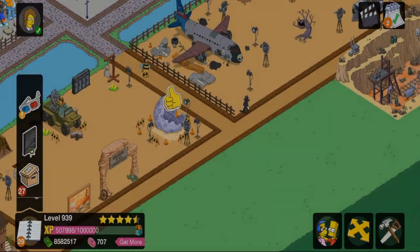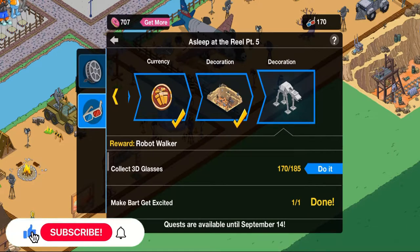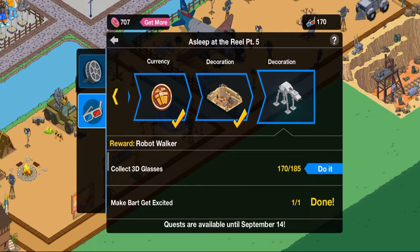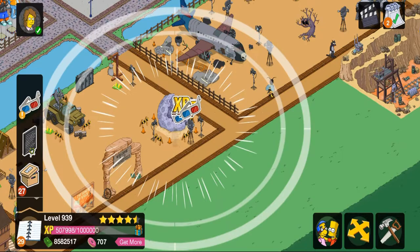Hey guys, today I'm going to be unlocking the final reward of Act Two, which is going to be the robot walker. In the episode it was called something like the TSST, I don't even know. But yeah, I'm actually pretty excited for this. Act Two was actually a bummer — the decorations, token story was very disappointing.